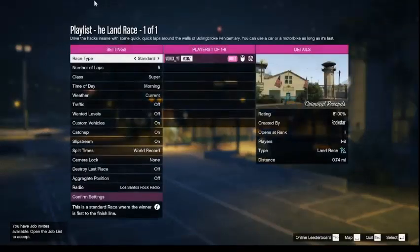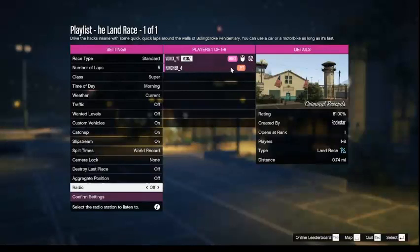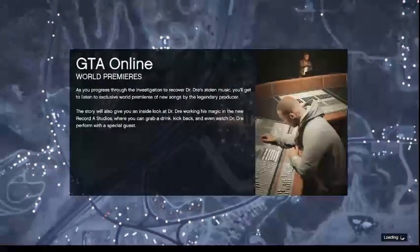Then you just got to wait for your friend to join. Now as you guys can see, my friend is joining the session. Once he's joined, you don't have to do anything. All he has to do is leave the job. As you guys can see, he left. And that will most likely put him in a solo public. So you'll just want to leave as well, so he can send you an invite to his session.